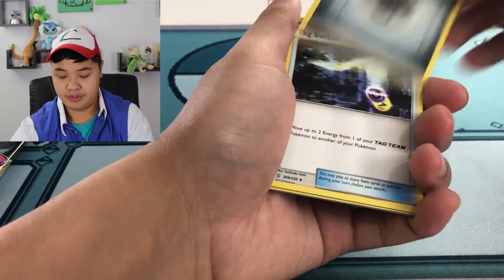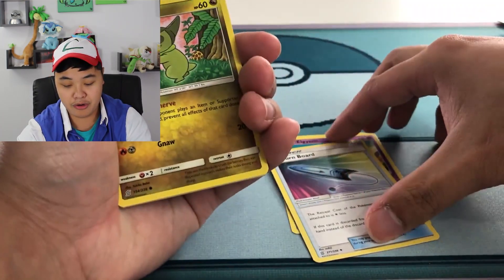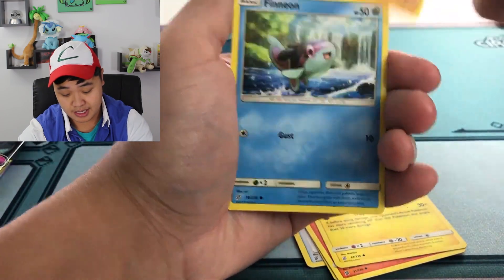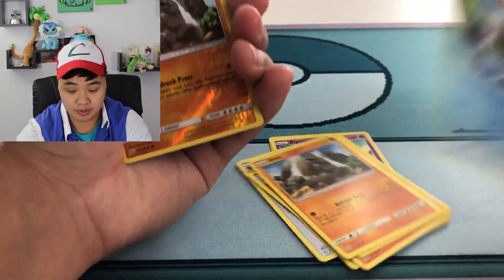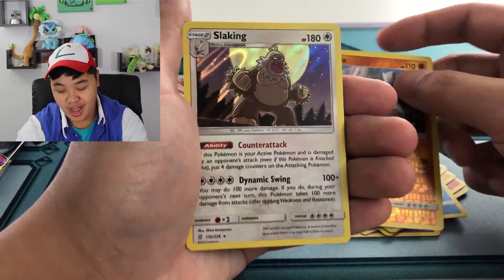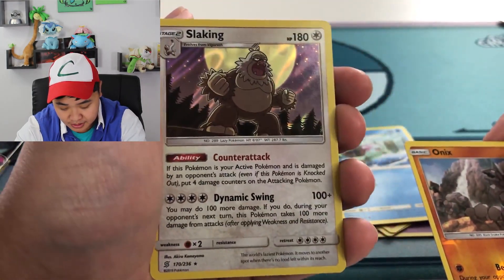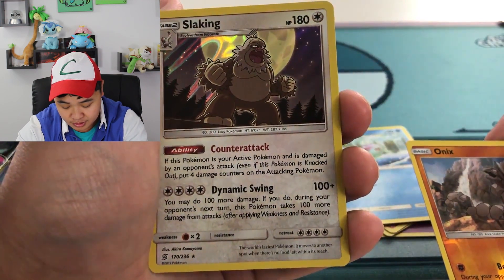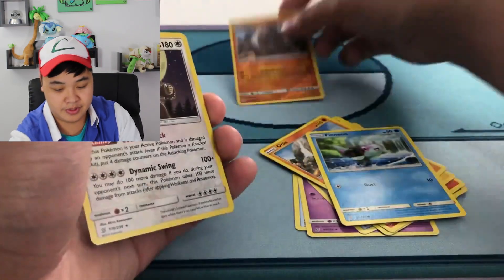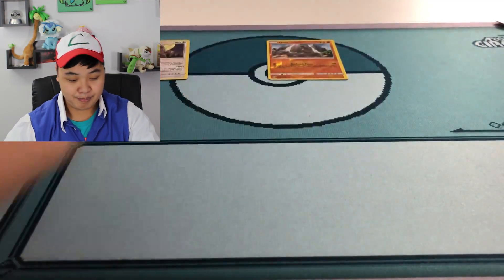Three to the front, get rid of the energy. Tag Switch, Elgyem, Unown, Axew, Stunfisk, Onix — Onix reverse. And where is the Slaking holo? Look at the card, it's pretty cool with Counter Attack and Dynamic Swing. Retreat, weak to Fighting — looking pretty dope. Moon rare reverse, got your holo. Next pack.